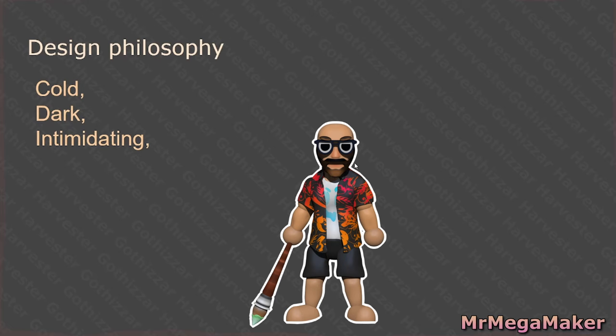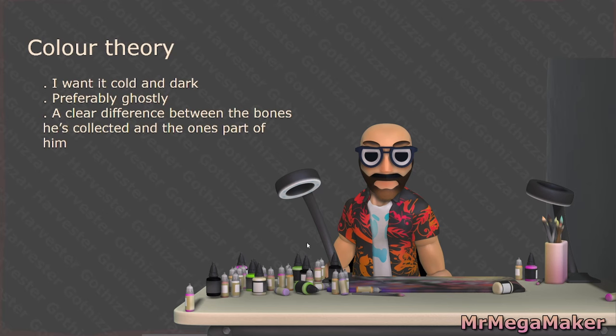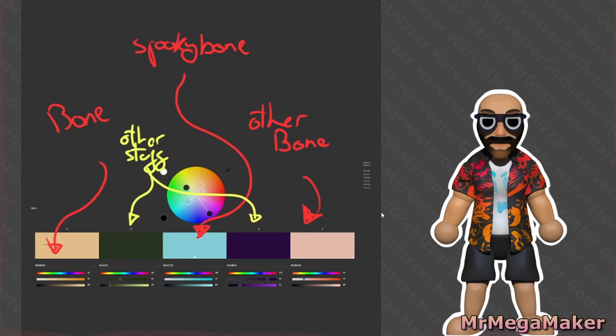This thing is going to be slowly creeping towards the board, progressively getting more and more terrifying as it gets closer. This is my color theory: I want it to be cold and dark, preferably ghostly, with a clear difference between the bones he's collected and the bones that are part of him. Bone reapers make themselves out of bones they collect. Anyway, I came up with this — ta-da — this is my color theory.